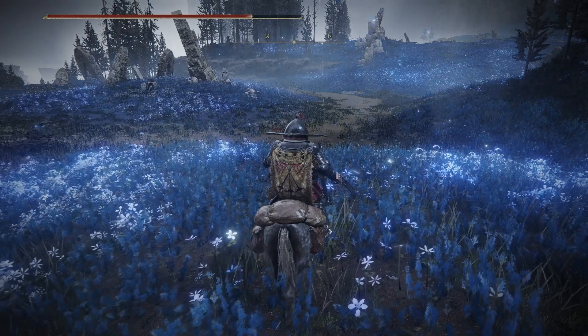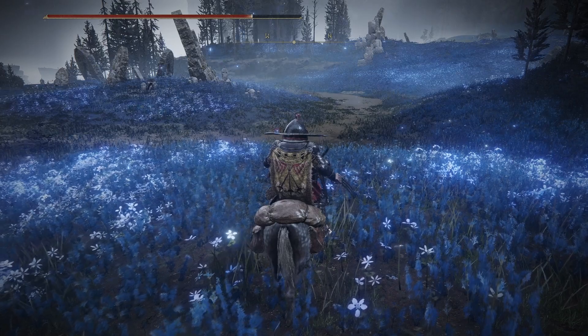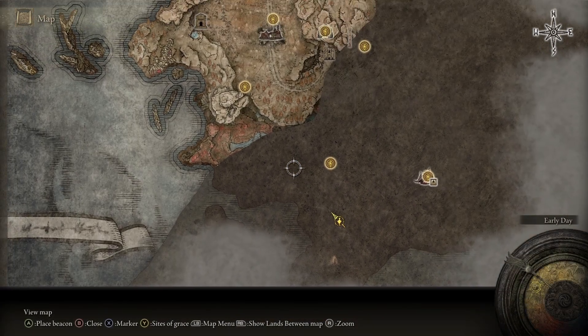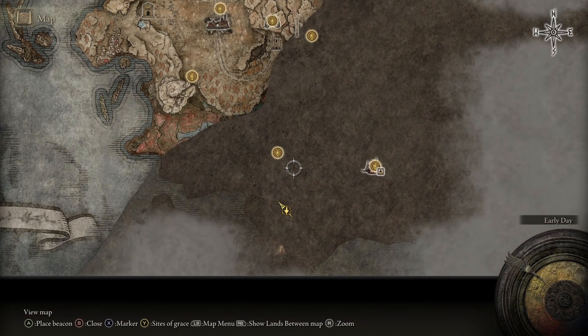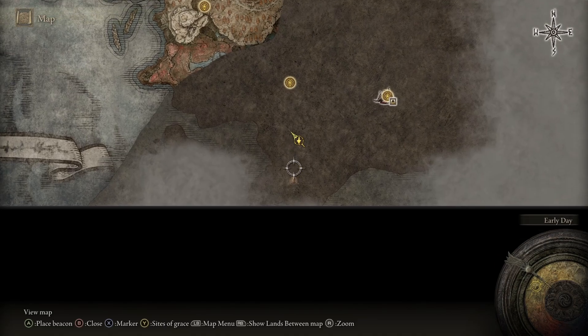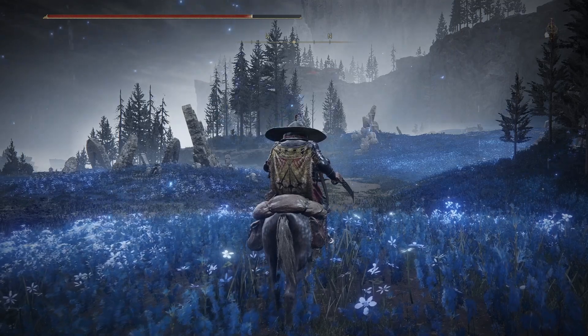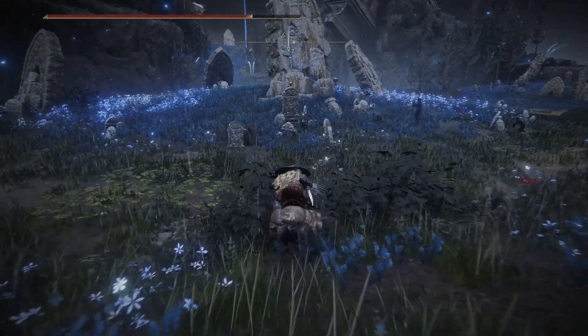Welcome back everybody, I'm PixelDragon and you're watching a let's play of Elden Ring Shadow of the Erdtree. In the last episode we started exploring the southern region, just below the Gravesite Plains, and we defeated a dragon and a Tibia Mariner. And now we are on our way, probably south to get a map here, but we ended up in a place called the Cerulean Coast. So we're going to continue exploring the area.